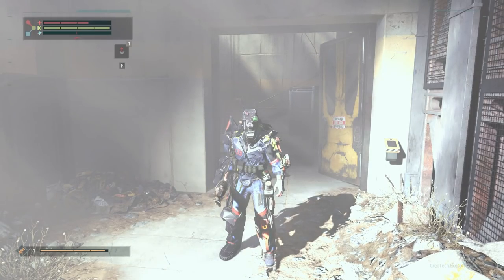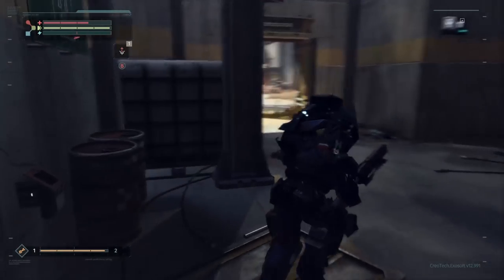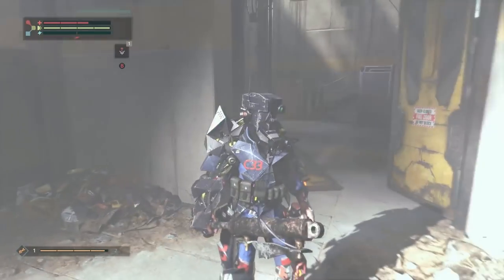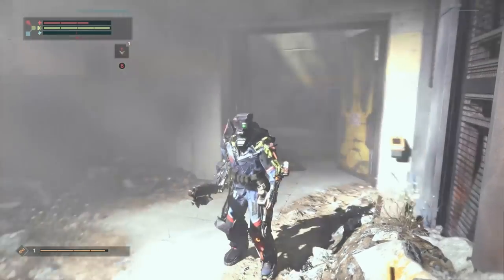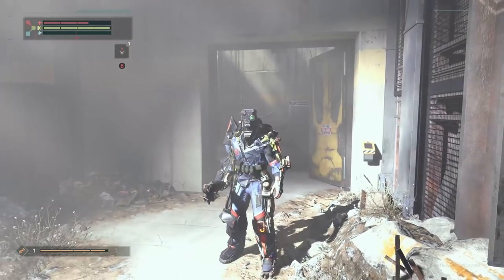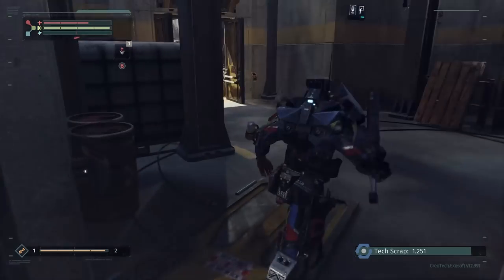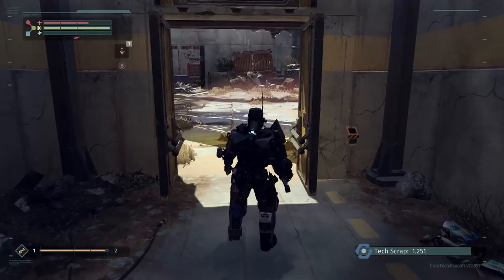Greetings everybody. Today I have four tips and tricks for The Surge that are either not explained at all in the game or very poorly explained. This isn't a tip, but I just realized I created a new save file — I'm on the first world about to head to the first boss, and I'm actually wearing the security head armor, leg, and body armor even though this character has no armor on whatsoever. So I don't know if I'm actually getting the stats for that.